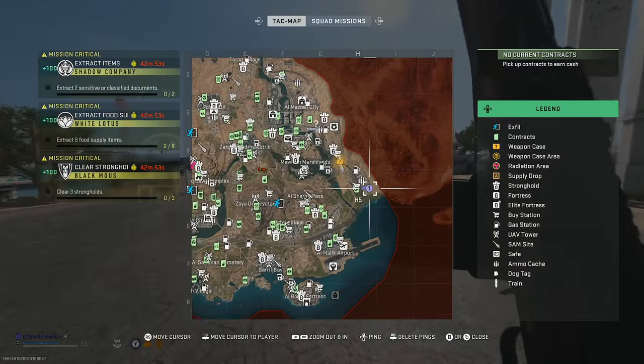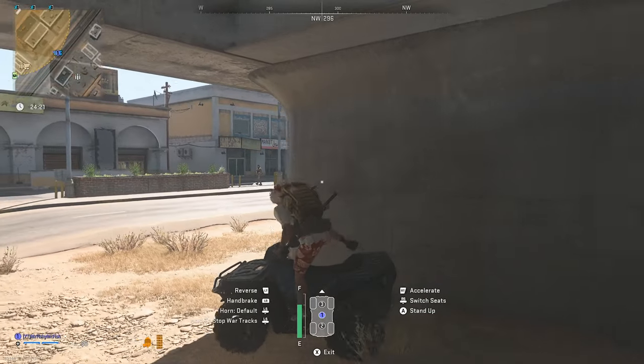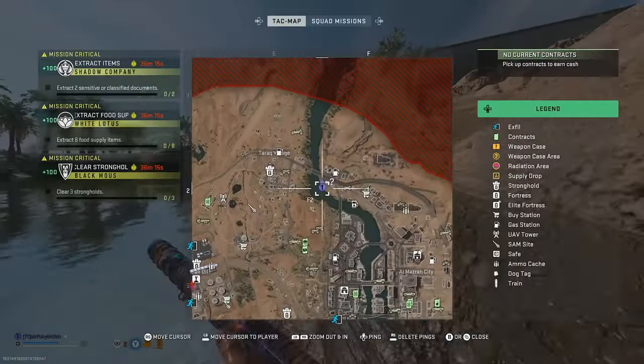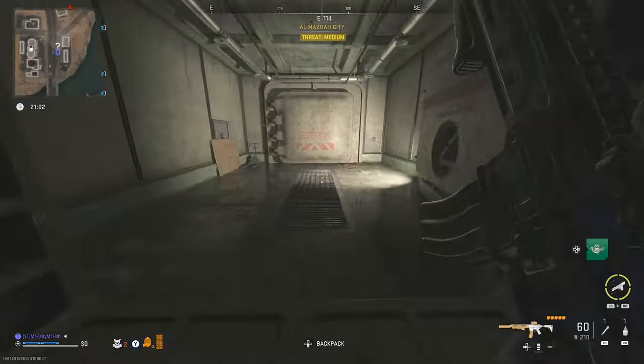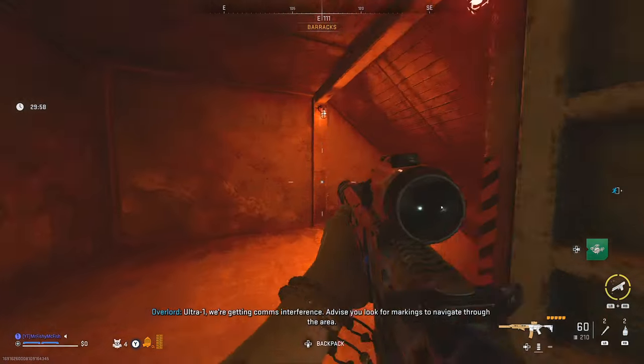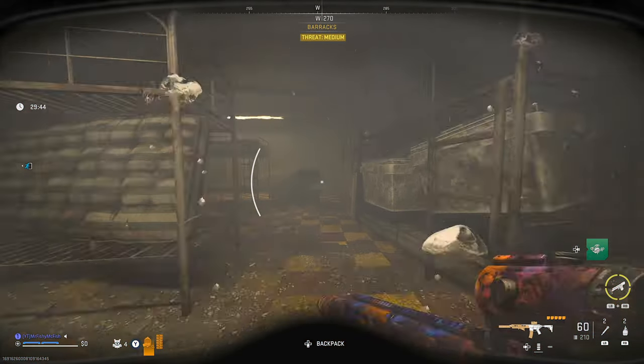Now depending on where you spawn in Almazra, it's going to be a little bit tricky. I'd recommend getting away from the spawn point as quickly as you can, get a vehicle, and then head up to the north which is the barracks entrance. Once you're in the barracks entrance it is underwater and you're going to want to be searching for a key called the Barracks A key.